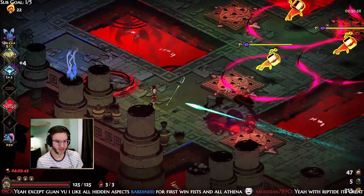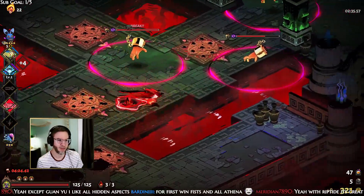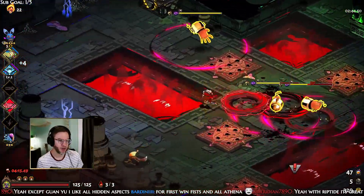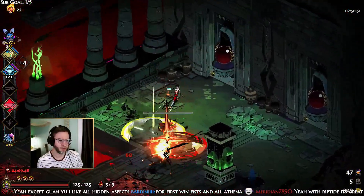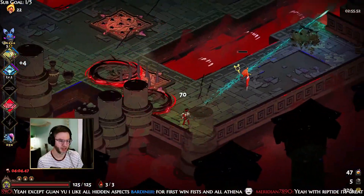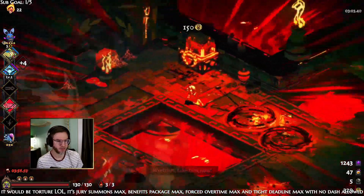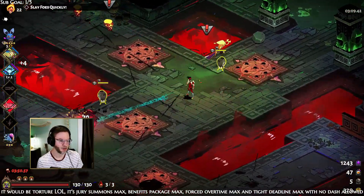It's good to note that Athena — if you get her boon that makes traps less damaging — it's actually huge for the Hades fight, because all the urns in the Hades fight are considered traps and you end up getting a lot of benefit from that one. Most people don't realize how good it is because sometimes those traps are just very difficult to avoid.